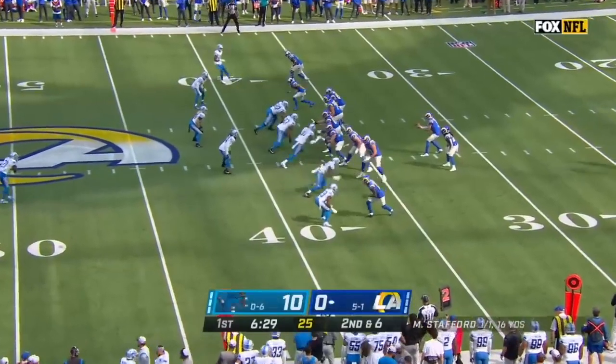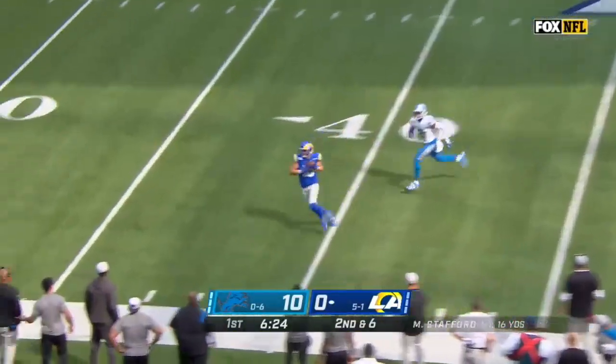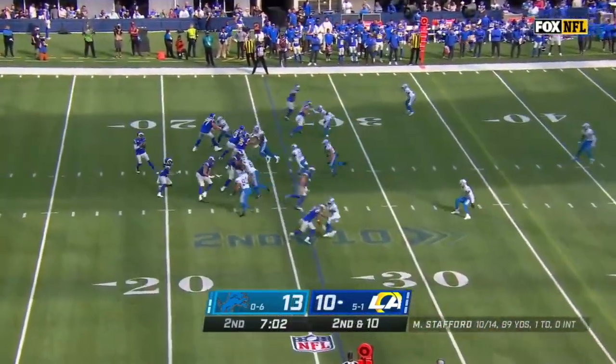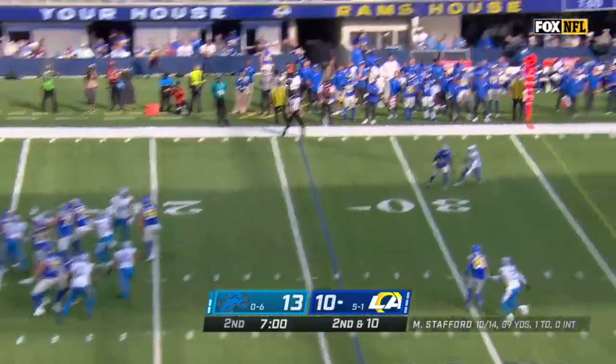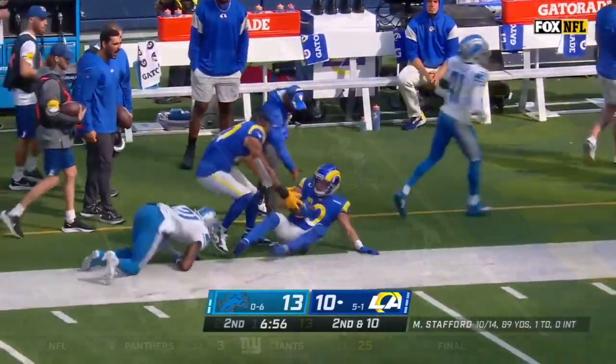A little offense for the Rams. Stafford — pocket collapsing — but he has time to find Cooper Cupp, and Cupp down the sideline, out of bounds. That thing covered. Pressure coming, Stafford stands in and floats it for Cupp — open on the sideline, first down.